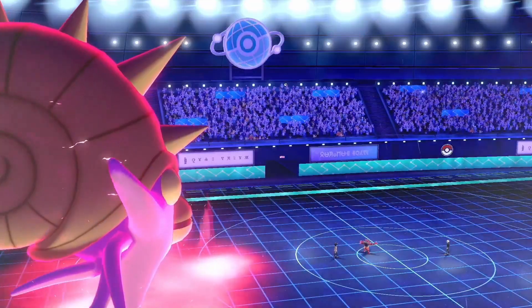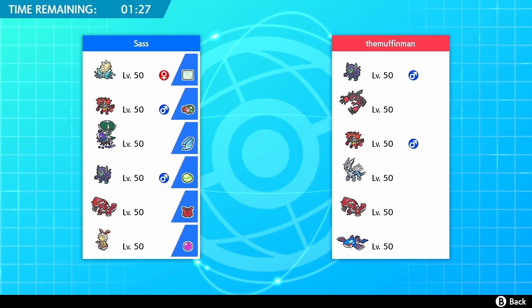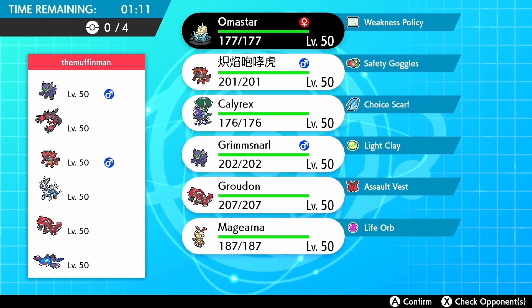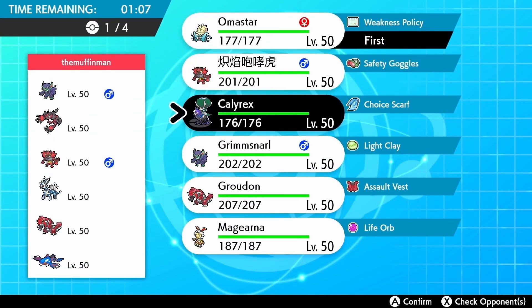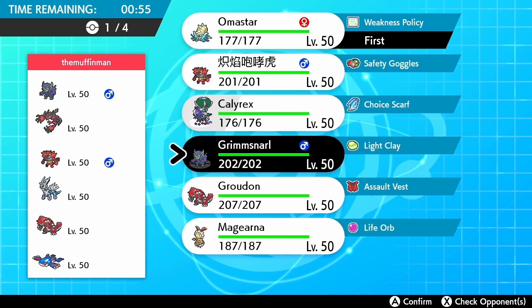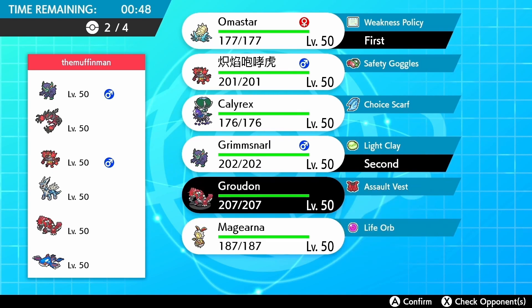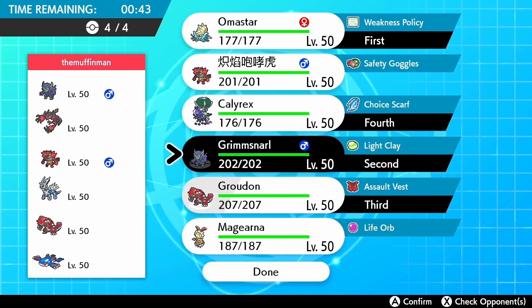So these are all the matches that led up to me hitting Masters. I was experimenting a bit earlier in the season with Victini and Melmetal — I did like using them — but the team I'm currently running I adapted to because I just really like running Omastar in Sword and Shield. It's actually kind of decent; it's not OP in any sense and I do feel there are better Pokémon for the slot.